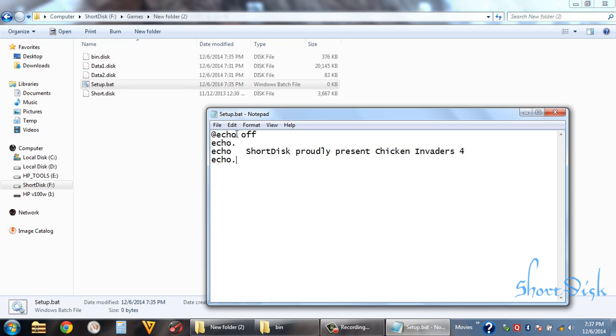Echo dot is used for giving an empty line. The pause statement means when the user presses any key then the rest of the processing will start. So pause here. And 'cls' is for clearing the screen. Now the decompression starts — we should decompress the bin file first.